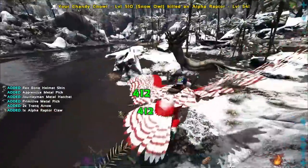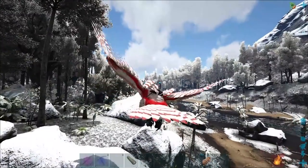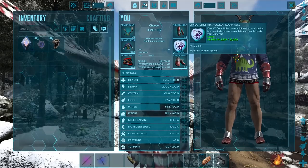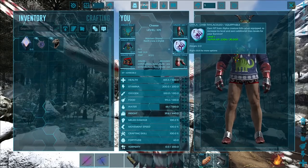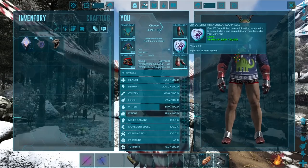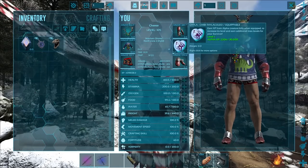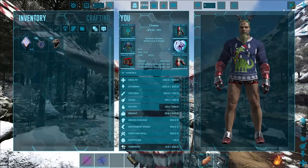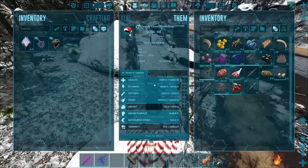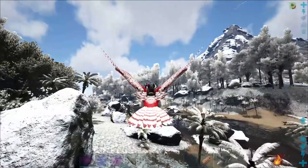We killed him. We get any drops? Not really. The chibi got 2,500 experience — holy smokes. So there's going to be a bit of a grind. I got 2,500 experience from a level 54 Alpha Raptor. Definitely a lot more grinding if you're going to actually level up. I'm going to look around some more and try to find some bigger alphas.